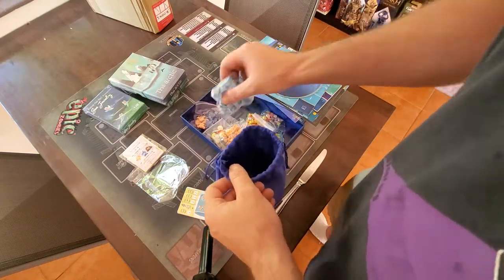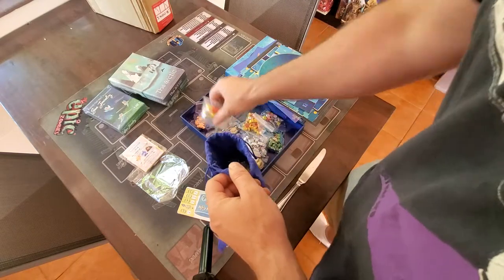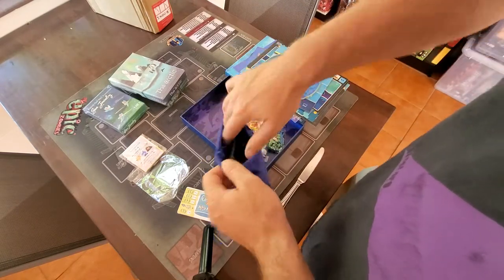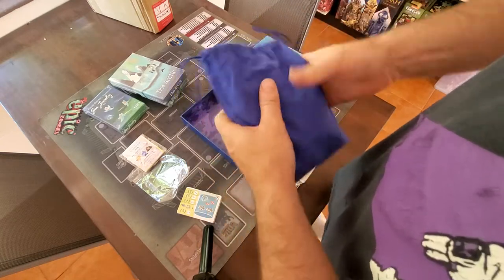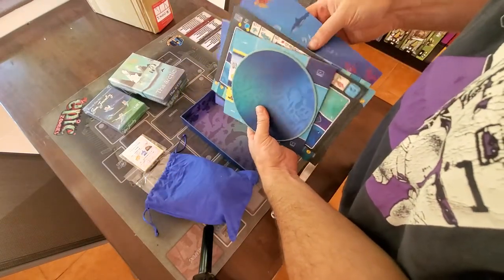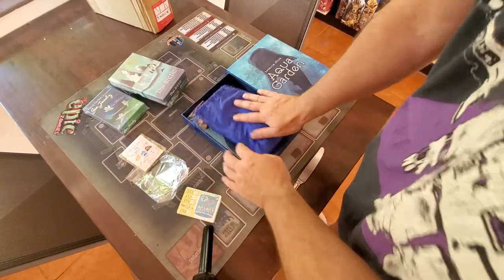I think Osaka aquarium is the only aquarium that has a whale shark. It had a big circular tank and the whale shark swam around in circles. I don't think it was a full-grown one, but it was pretty huge. I haven't seen any bigger fish in captivity before. Everything packs back in neatly with room for all the extra stuff too.